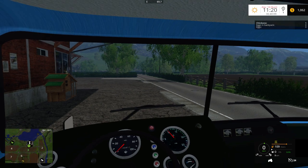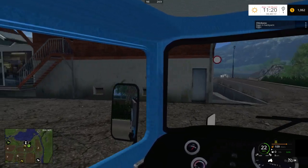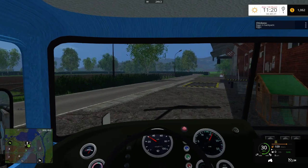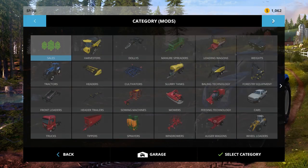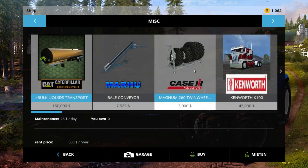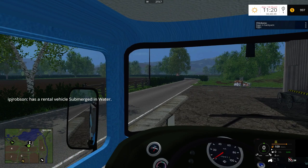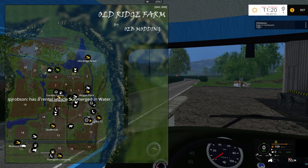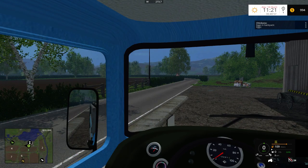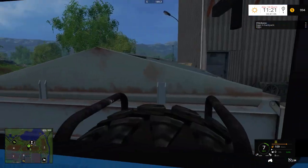So we do have 33 lambs that are ready. Maybe what we can do is see how much it would cost us to rent an animal trailer, and we'll sell some of those animals. I'm looking for miscellaneous — there it is. Let's see how much it would cost us to rent it for an hour. Only $87? Okay, we can totally do that. So let's rent that for one hour and we'll go ahead and sell them. There we go — perfect.